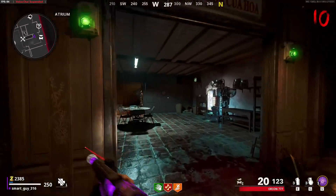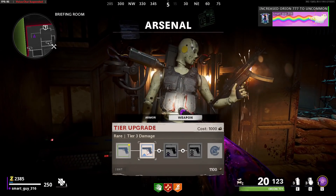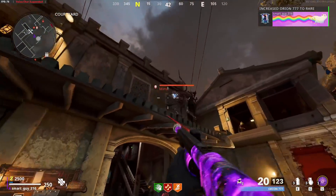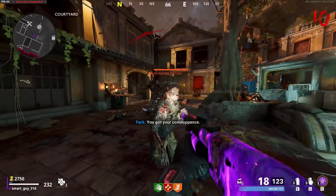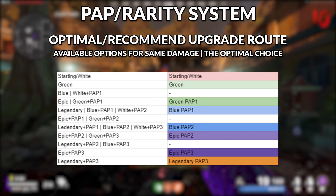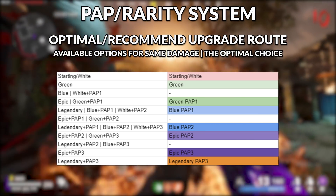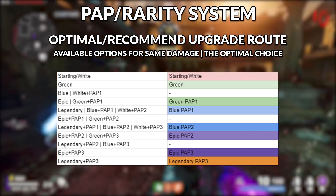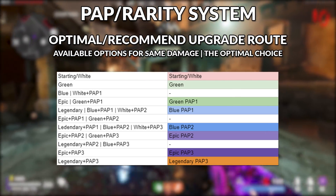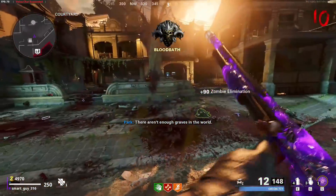Now that we know all the different multiplication factors, in terms of the currency you have at a certain point — whether salvage or points — the preferred or optimal upgrade tree is as follows: if you start a gun at its base rarity, just alternate choosing rarity and then Pack-a-Punch, rarity and then Pack-a-Punch. If you follow this method, typically by around round 25 you will have enough salvage and points to have the gun fully max upgraded.